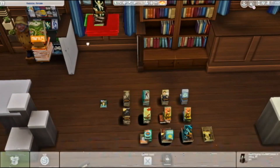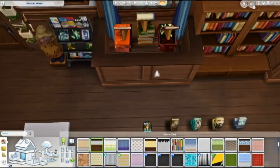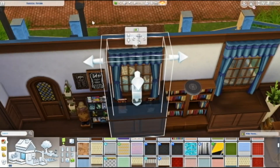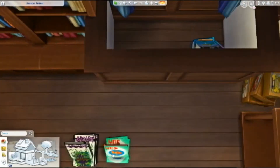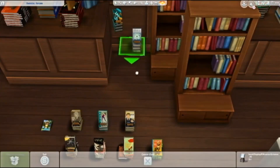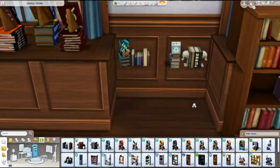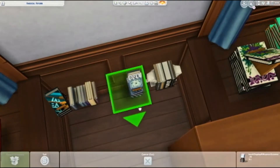I was thinking about raising the books up with platforms and stuff, but I just needed to place them on the floor and then raise up the platform, because they were sticking to the half wall when I was trying to place them. I wound up moving them down, placing the books on top of the platform, and sizing them up because otherwise they were too small to see. I like the way it turned out regardless, and I'm just cluttering up these bookshelves — I love it so much and I can definitely see this as a place to visit.